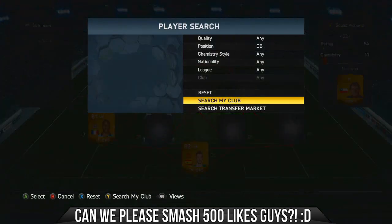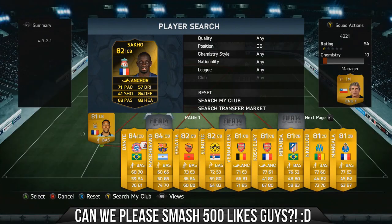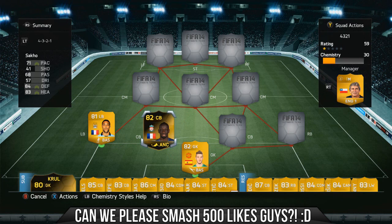The first of the three center backs is Sako. I really wanted to try him — I assume he's going to be going down in price as the week goes on. I believe he may have been in last week's team of the week, and the new team of the week will be out soon anyway. He's a brilliant center back: 71 pace, 84 defending, 83 heading — very solid for a center back, and he was one of the standout players in this team.